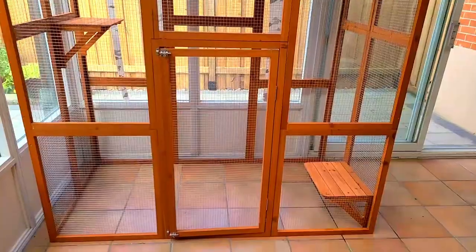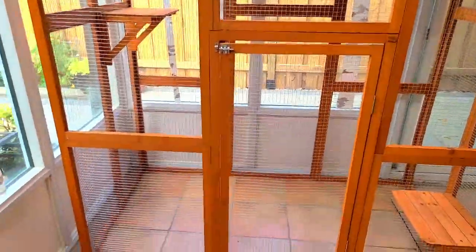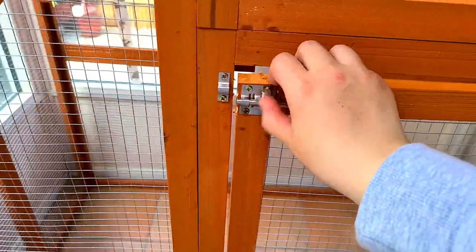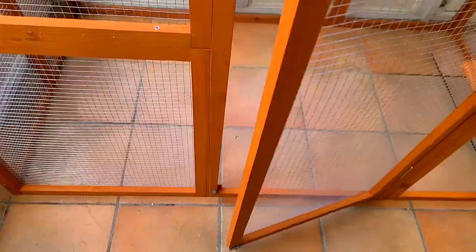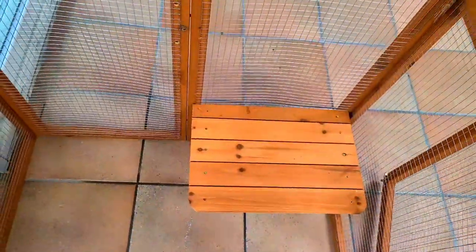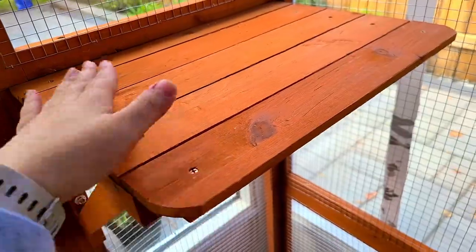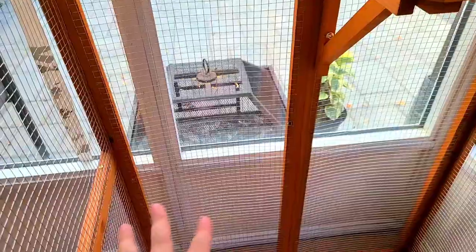I'm gonna upload this video and then show you guys what it looks like decorated, but I just wanted to give you an overview now. There are locks at the top part and then at the bottom, which I had to put together. Then there is this part, and one more up here — this is flat. There were six of these flat shelves.